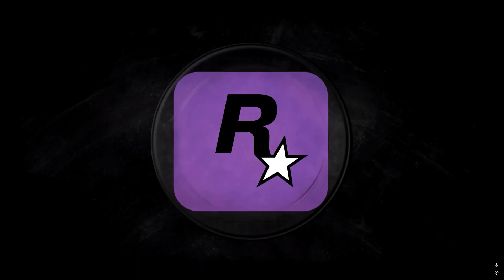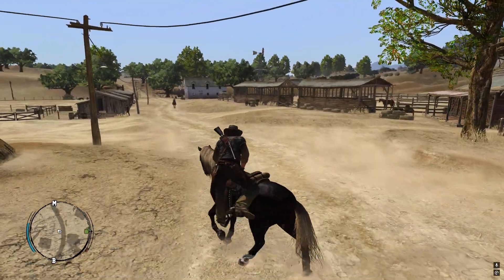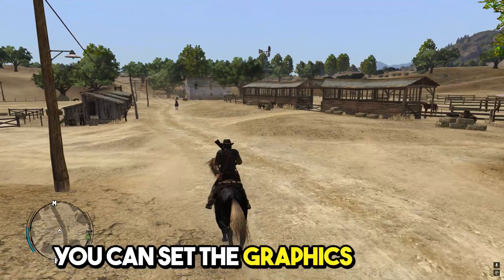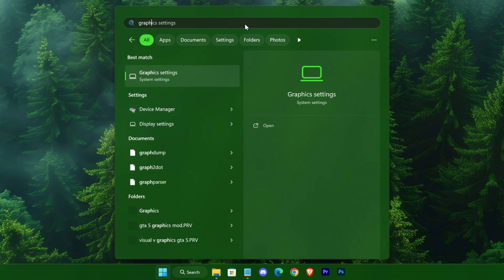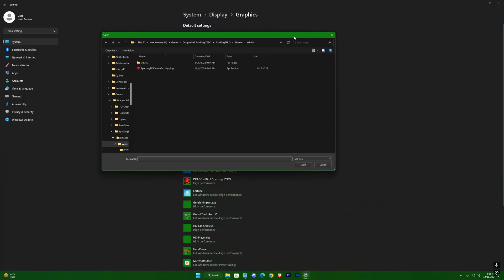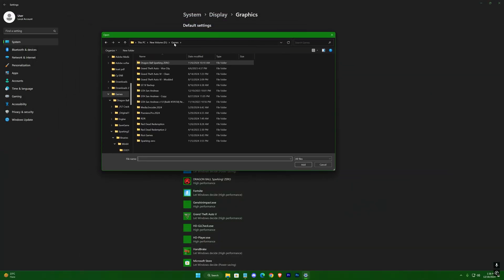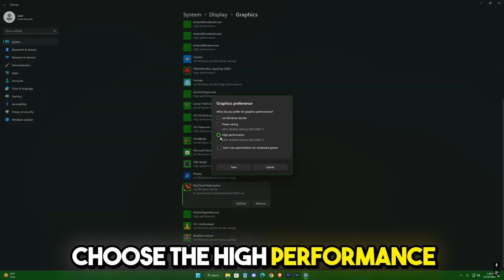Then open up your game again. Like free Red Dead Redemption — still, if you're not satisfied, you can set the graphics priority to highest for your game. With that, go to Graphics Settings, then Browse, and select your RDR game. Choose the high performance option from here.